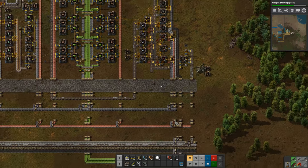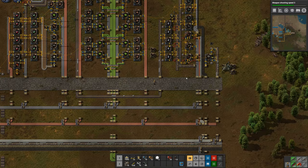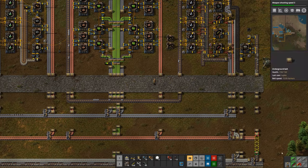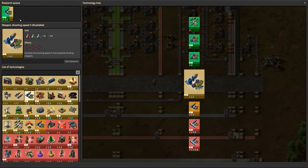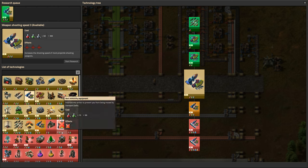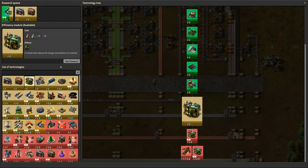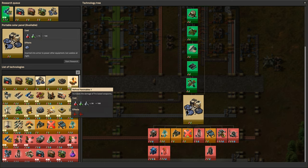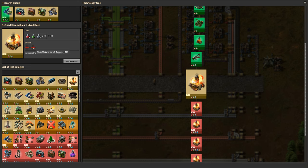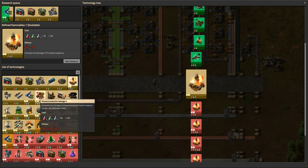The reason I want the flamethrower is because it'll make it easier to take out these bases. I've already crafted the flamethrower - the research for it has finished. We're finishing up the last of the researches that we had queued up. I'm going to queue up some more research: these three different module types, portable solar panels, refined flammables which will give me more damage on the flames - that'll come in handy.